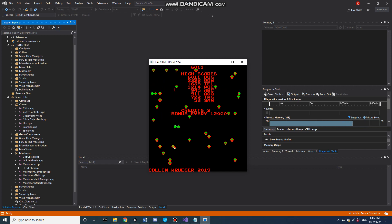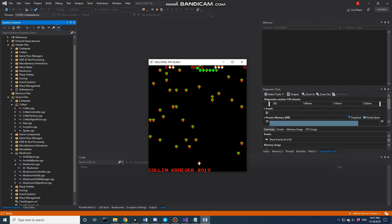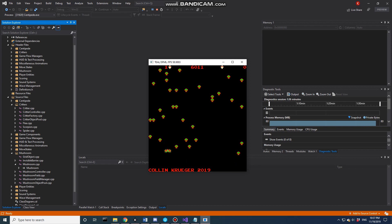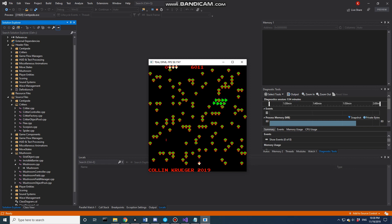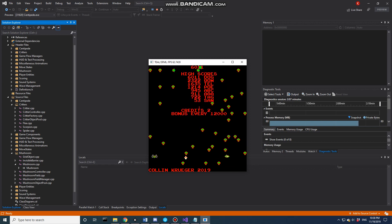We're back in attractor mode and can head into two-player mode. In two-player, you'll notice that as we swap to player two, it's a brand new mushroom field. However, if we get killed, we go back to the original mushroom field — it remembers the different mushroom fields for each player. When both players run out of lives and no one scores a high score, it takes us back to attractor mode.